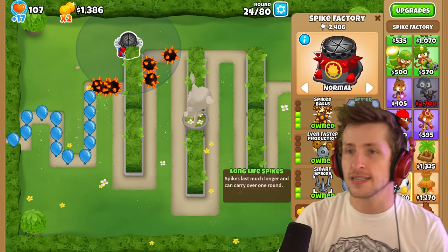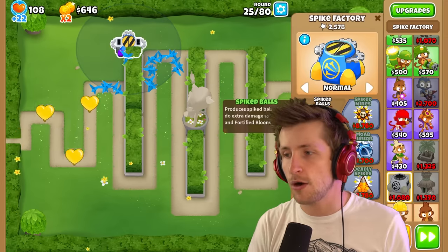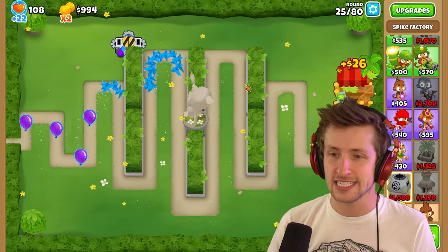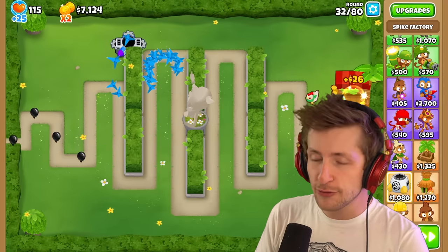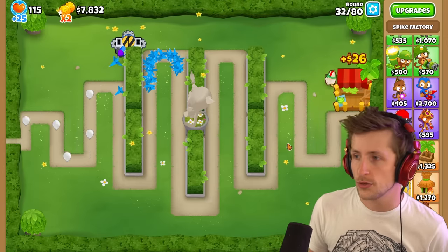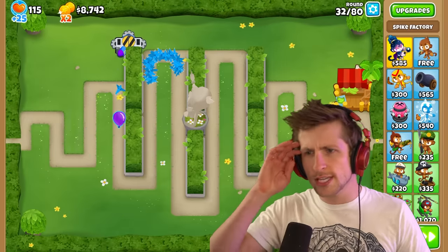I need long life spikes now, because I think if I get long life spikes, they won't go away but they're still just as powerful as the Spiked Balls upgrade. So nothing's gonna get past these guys — literally nothing. I'd really like to see a Paragon added to every tower officially by Ninja Kiwi at some point in Balloon's TD6. I think that would be wonderful, and they're slowly coming out with them.